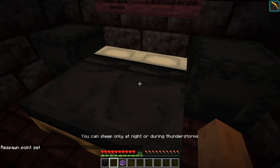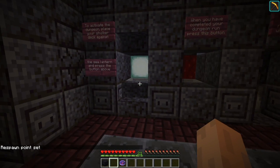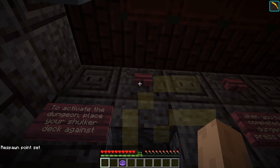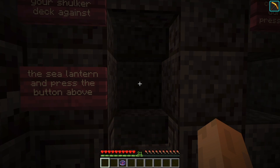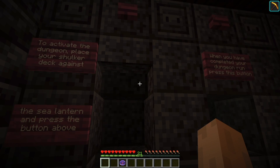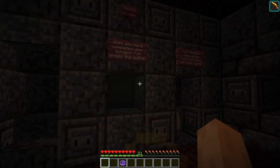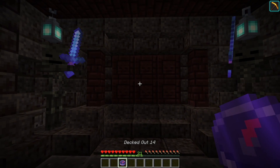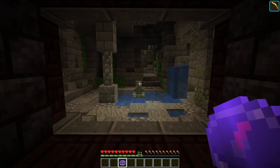To activate the dungeon: place your shulker deck against the sea lantern and press the button above. When you have completed your dungeon run, press this button — your shulker will be returned below with your cards. Did we actually sleep in the bed? Good. Respawn point set. Perfect. So, here we go — pressing the button. It looks like it was trying to read the cards, but there weren't any.